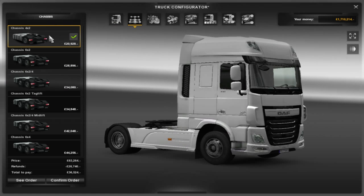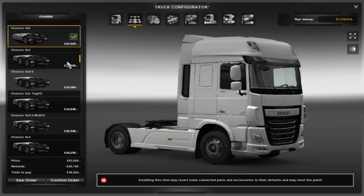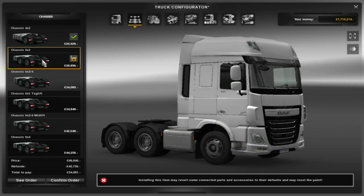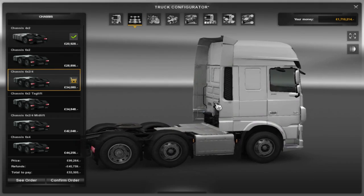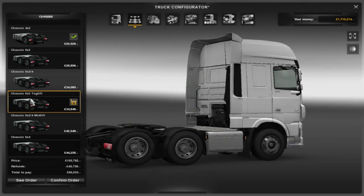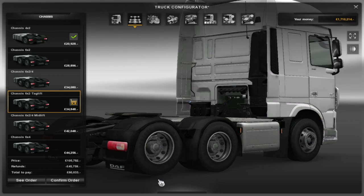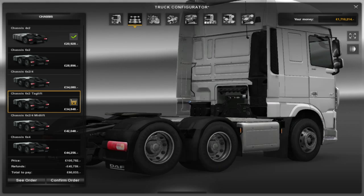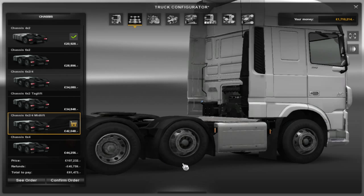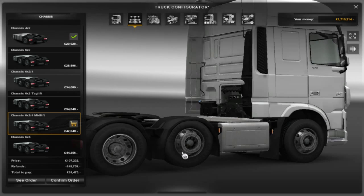Moving on to the chassis, we have got a huge amount of chassis. There is a new feature in the chassis and I'll be showing you what these are. So obviously we've got the 4x2, 6x2, and 4x4 but it's obviously double-wheeled. And we've got the chassis 6x2 tag lift. So what is the tag lift? As you can see here, this wheel is raised up off the surface. And here we've got the mid lift, which is also raised up from the surface. This is a new feature in Euro Truck 1.14.